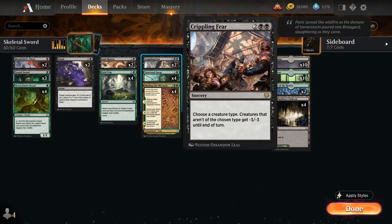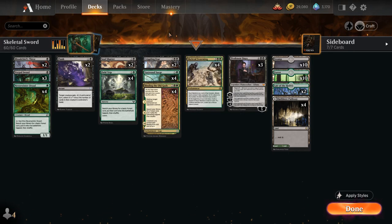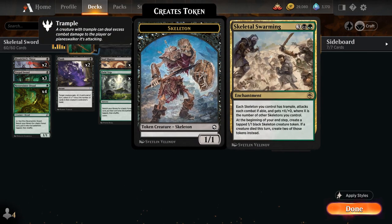At four mana we've got two copies of Crippling Fear as our sweeper of choice — we choose a creature type and creatures that aren't of that type get -3/-3 until end of turn. If we name Skeleton we can potentially save our Skeleton tokens and still wipe the opponent's board. We've got the full playset of Vastwood Surge which lets us search for two basic land cards — we often want double Swamp so we have enough black mana to activate and equip Vorpal Sword in the same turn. The full playset of Binding the Old Gods acts as a versatile removal spell that also ramps us on the second chapter, and giving our creatures deathtouch in the final chapter combines nicely with Skeletal Swarming.